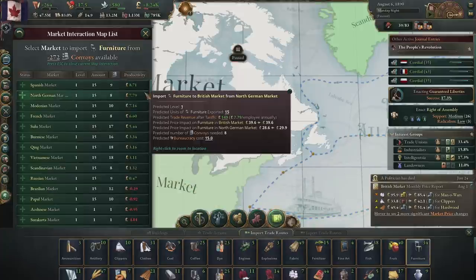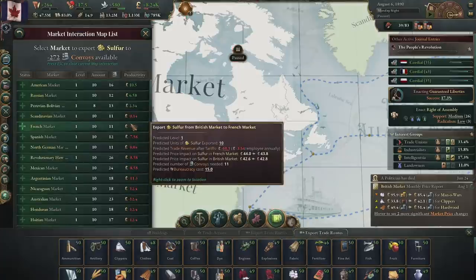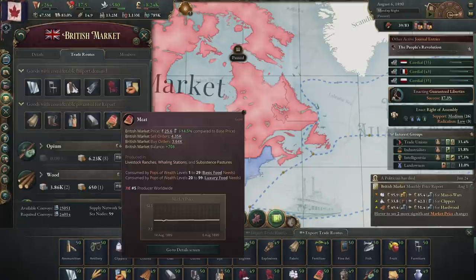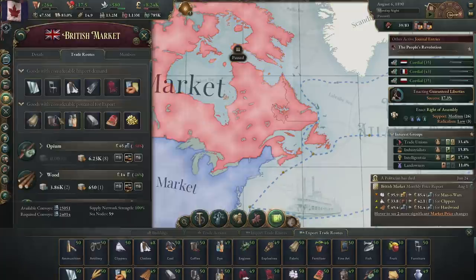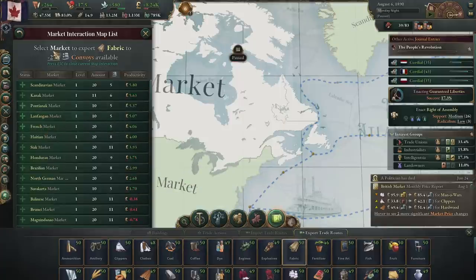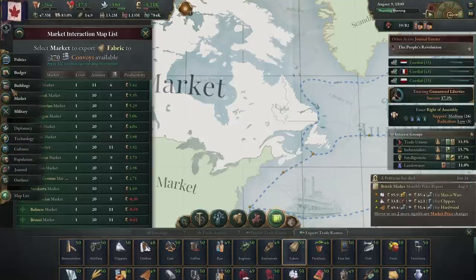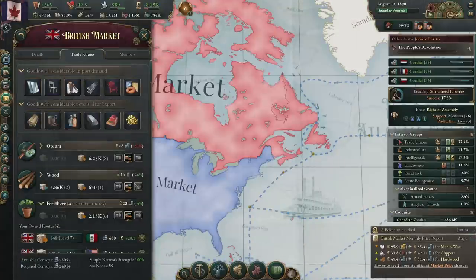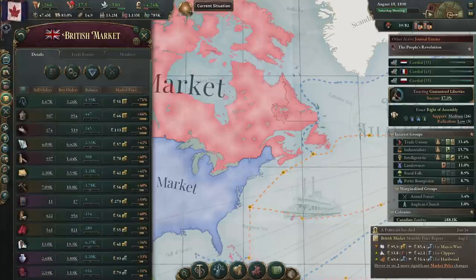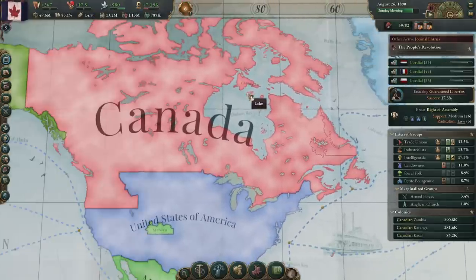That's such a tiny little trade route — most of these are pretty small. We'd make a few bucks, but there's just not much there. Wait, we have negative convoys? I didn't see that message, but apparently we have negative convoys. So let's not do anything else. Alright, construction — finish that please.